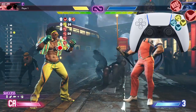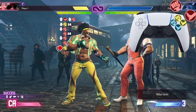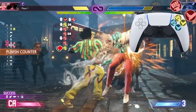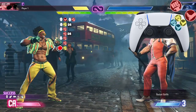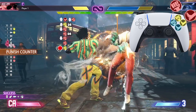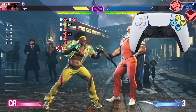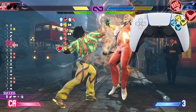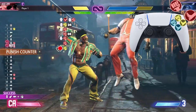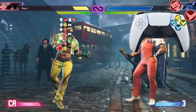The last hit of the quarter circle back medium punch will not be hitting — more on that later. Now let's go from that heavy punch into the quarter circle back medium punch, and from the crouching heavy punch all the way down to it, then from the heavy punch drive rush all the way down to the quarter circle back medium punch — Jamie has some good damage.